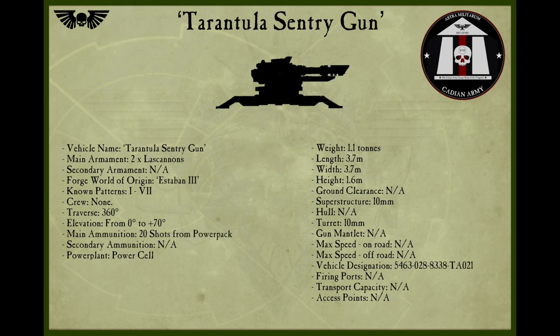In Point Defence mode, the Tarantula will fire at targets that enter its fixed firing arc, designed to cover a particular area of the battlefield. Sentry mode is meant for close defence of the Tarantula's immediate area, allowing it to traverse completely to engage targets, though at a shorter range.